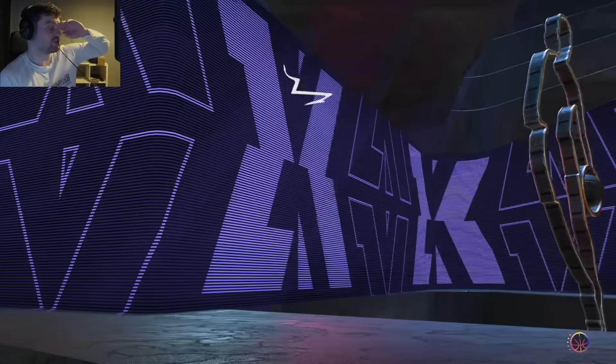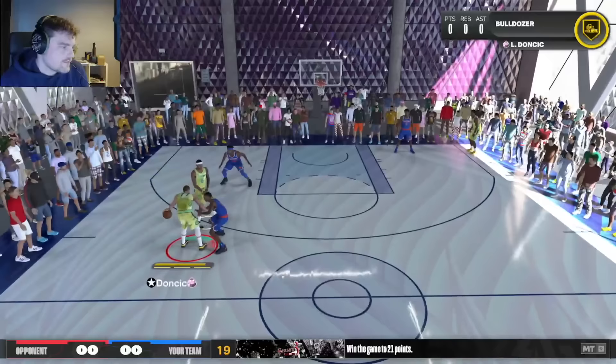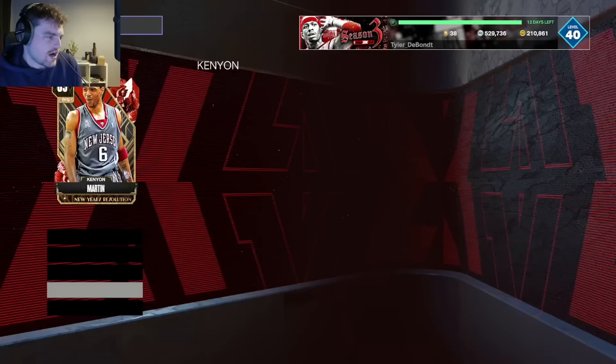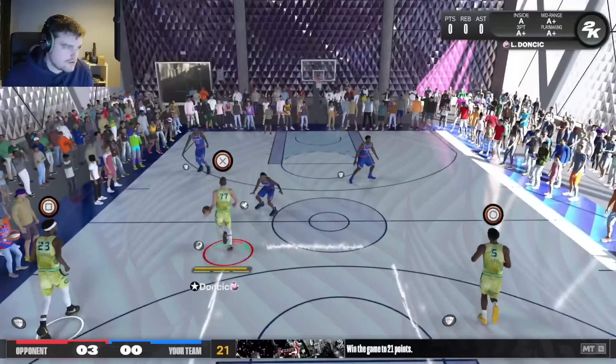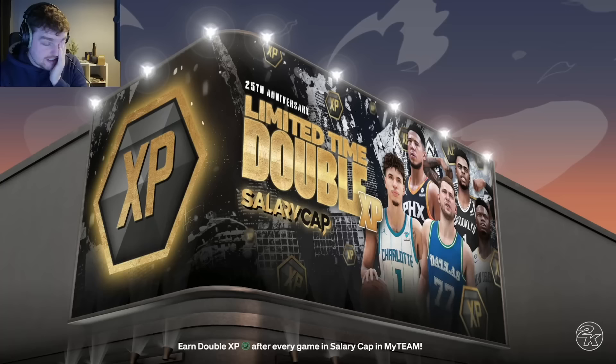Next up is Mitchell Robinson, another shooter with a 31 three-ball who needs to make 23 threes. Unlike the others, he actually has a good release — especially on current gen — and I hit my very first shot with him. I then tried to use Kenyon Martin on next gen and realized it's a lot harder to shoot threes with low three-point ratings there because they don't get the plus 4 boost from the floor general badge. On current gen, I only needed one more three-pointer to get Kenyon Martin Evo'd, and he became an absolute beast.